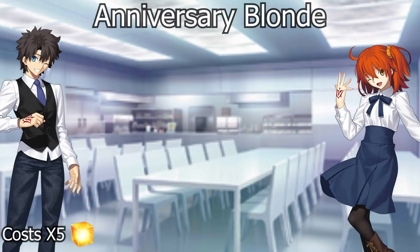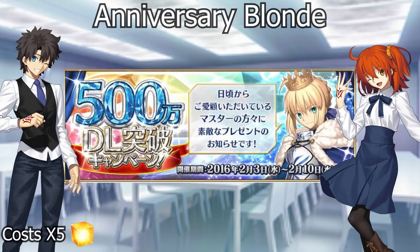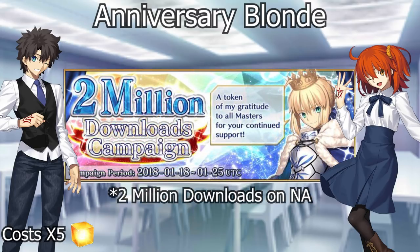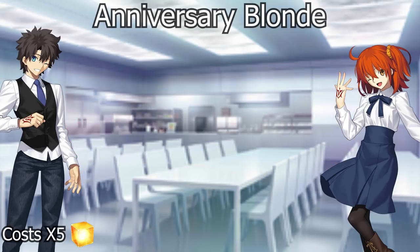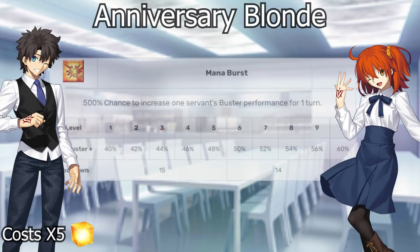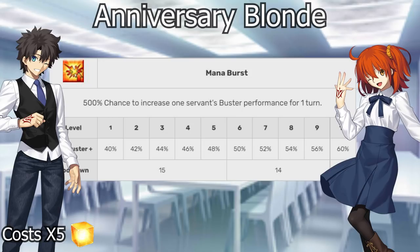Next up is Anniversary Blonde. This is the first of our Da Vinci Workshop Rare Prism Shop Mystic Codes. It was launched during the 5 million downloads campaign, which has come and gone on both JP and NA, so it now resides in the Workshop and you need Rare Prisms to unlock it. Anniversary Blonde is still my first recommendation for which Mystic Code to unlock, though it does have a more recent challenger. Its first skill is a buster up for one turn for one servant at 60% scaling — the most of any single-target steroid Mystic Code.